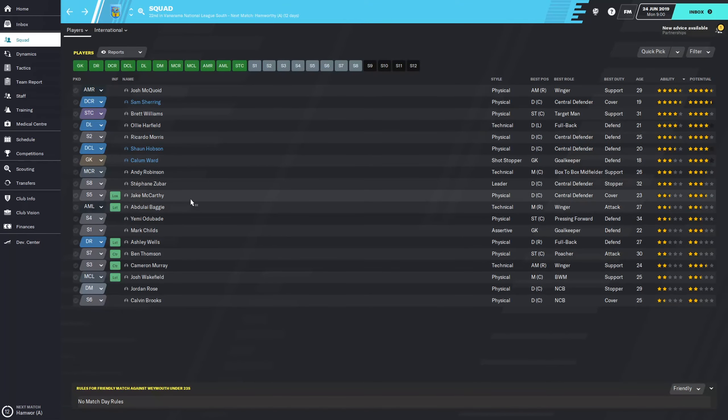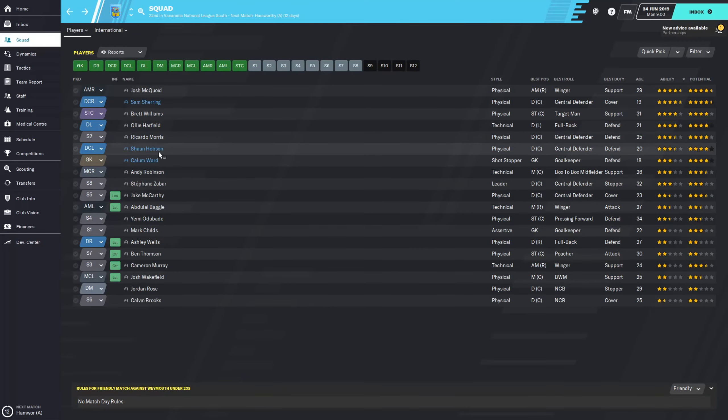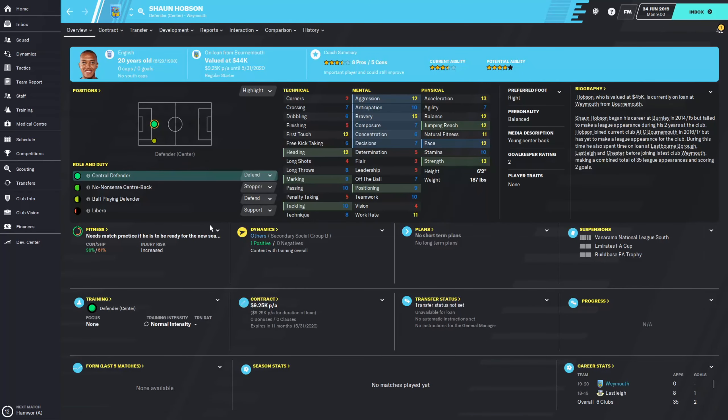Another center back on loan is Sean Hobson from Bournemouth. He looks like he will be slotting in with Sam Sharing - very solid technically, and his mentals and physicals look really really good for this level.